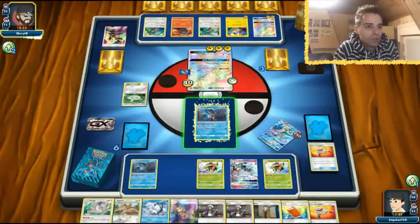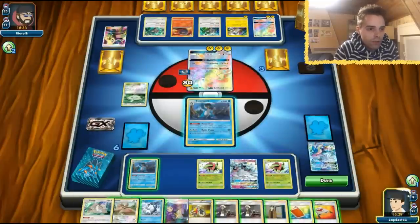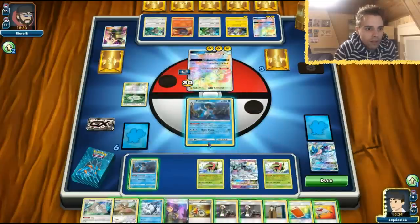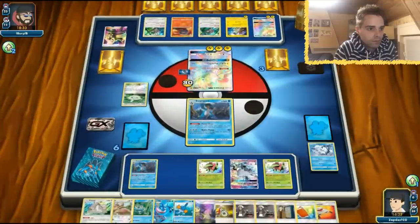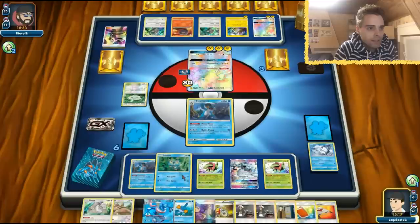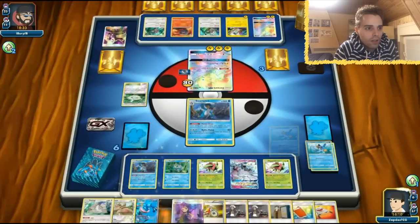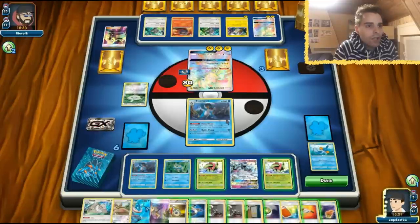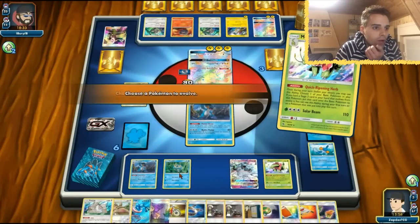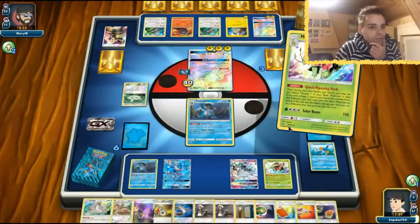Going for Swampert could also result in losing the energy if he miraculously one-shots our Swampert. First things first, we can use Acro Bike. Power Draw gets a Switch card. Looker also gets a Switch card. We could just use Power Draw, get rid of this. We have Greninja — that's awesome. Let's smack this guy down. We're going to use another Power Draw, getting rid of a Mudkip. Now we're going to use Quick Ripening Herb. That's 60 damage — 140 total. We need that Quick Ripening Herb. We place damage counters — yes please.